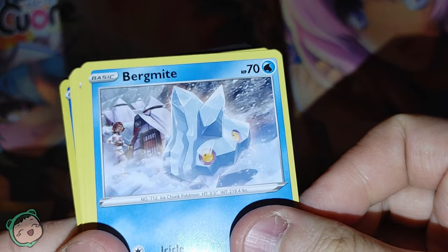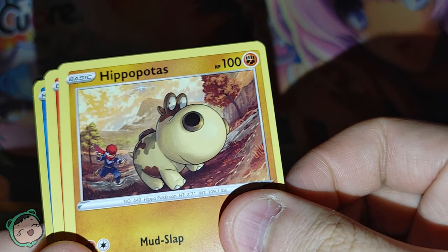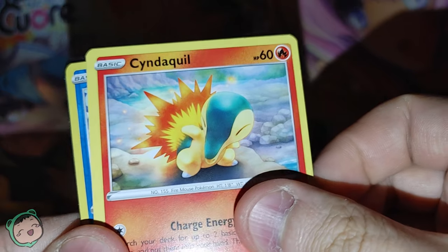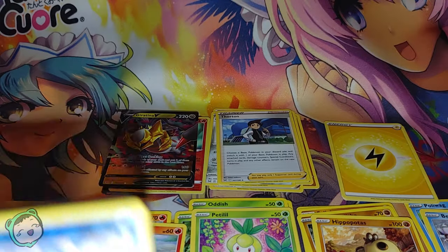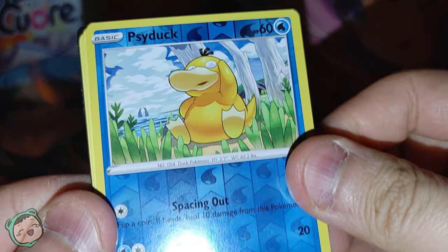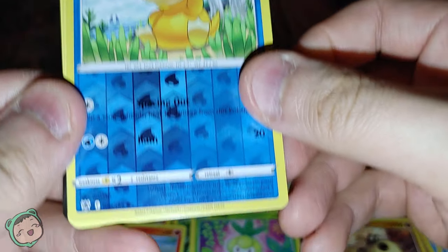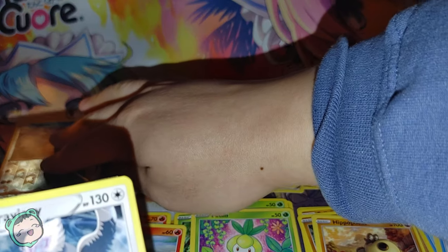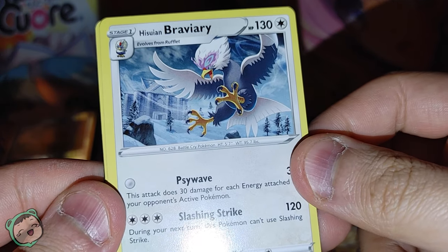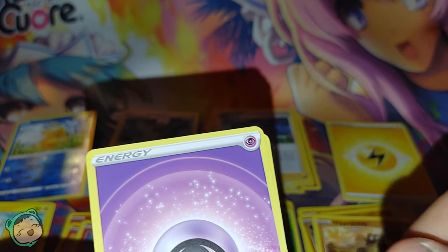We got a Bergmite, and a Hippopotas — that's adorable. We got a Cyndaquil, and a Honedge. We got a Reverse Holo Psyduck — just a common, but it is what it is. And we got a Hisuian Braviary as our rare. It can't all be Vs and foils.